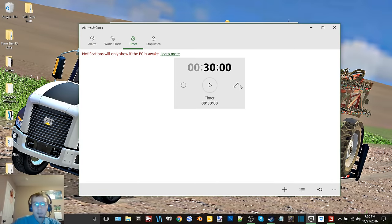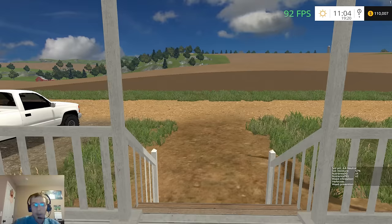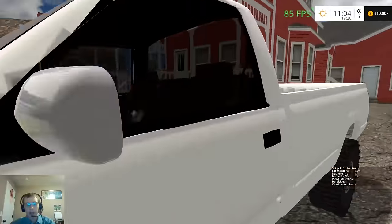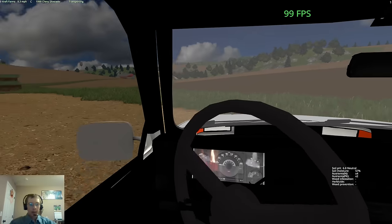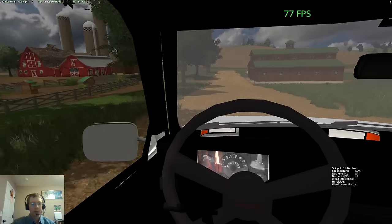Hey, what's up you guys, Craft Bombs here, back again with another video. Today we are going to be back on Westbridge Hills Edit. Today we are going to plant some sunflowers. So we're going to go ahead and hop in the truck, head on over here to the yard. There we go, that's the right button. And then we will get started on some planting.